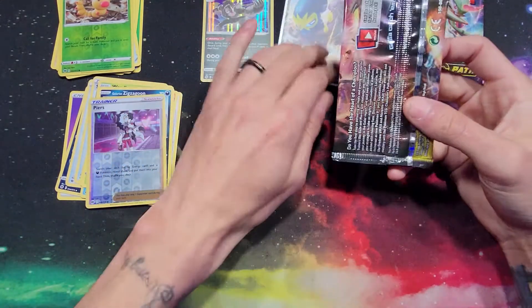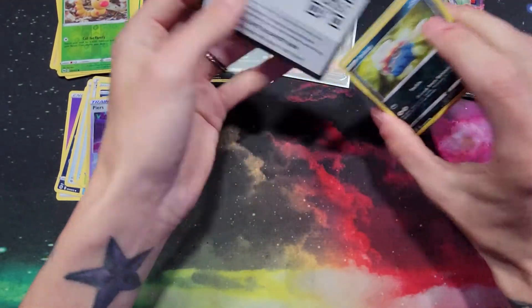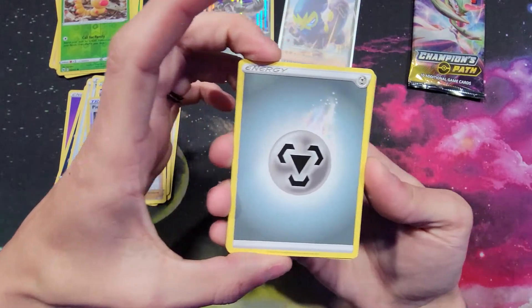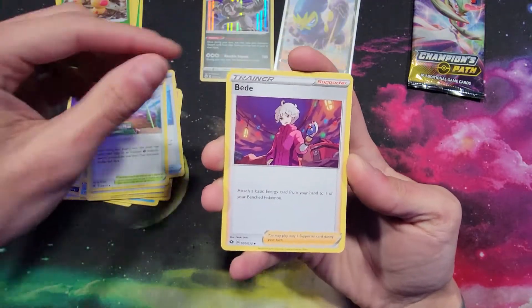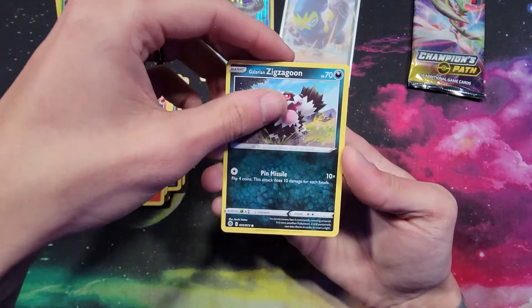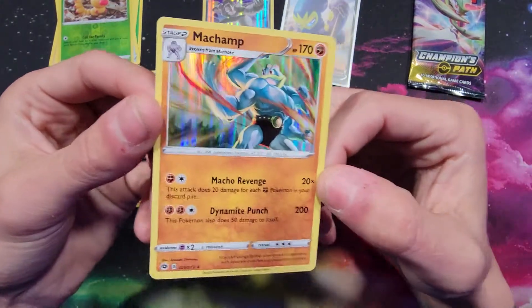Let's open up the Obstagoon pack and see if maybe we have some good luck out of this one. There is your code card. We got a Steel energy, Rotom Phone, Turf Stadium, Bead again, Inkay, Pokéball, Sizzlipede, Galarian Zigzagoon, Scraggy, reverse holo Liepard, and for the rare — a holo rare Machamp. That's actually a cool looking Machamp card — love that artwork.